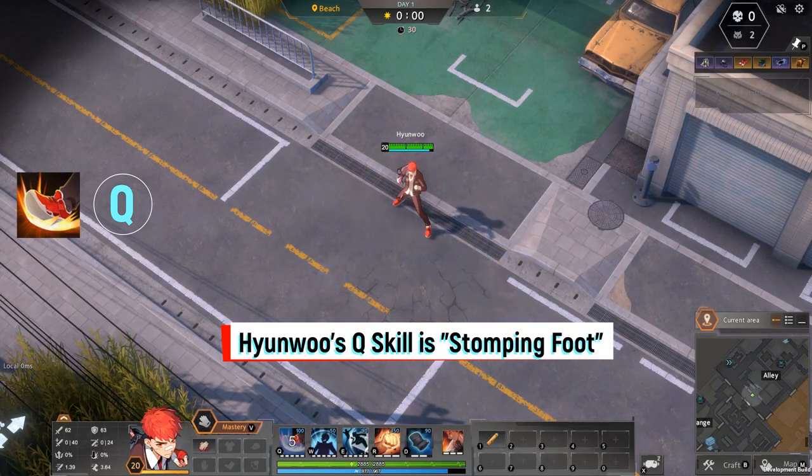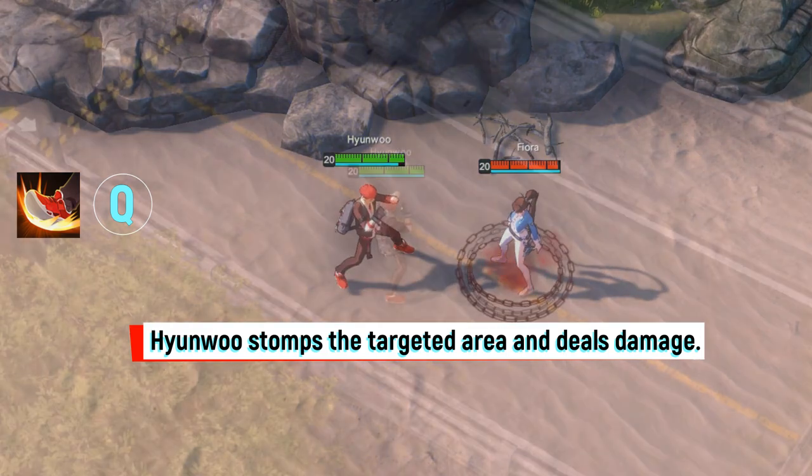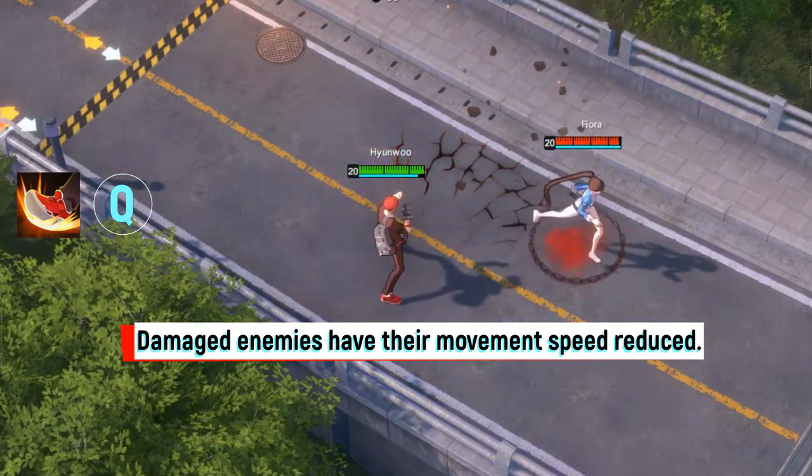Hyonu's Q skill is Stomping Foot. Hyonu stomps the targeted area and deals damage. Damaged enemies have their movement speed reduced.